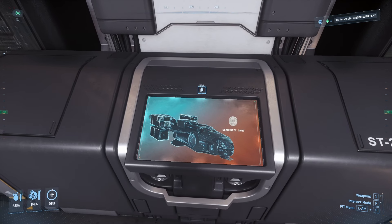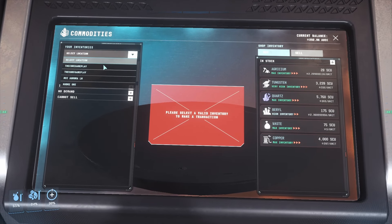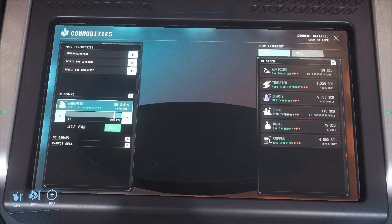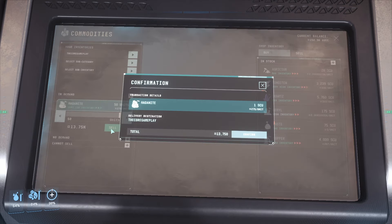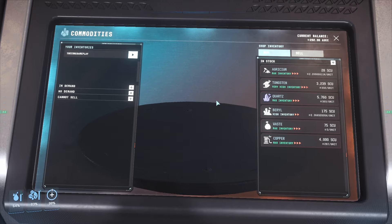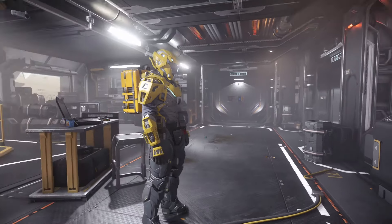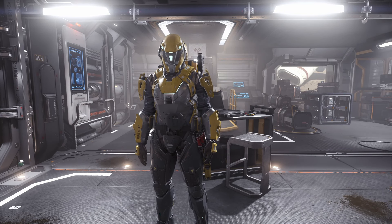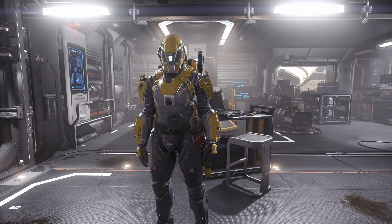Here's the terminal. We have 50 units in our backpack. We made about 13,750 credits for roughly 10 minutes of mining - not too bad, about on par with a starter mission. Nothing too crazy, and we do need to factor in the cost of the mining tool. But that's basically how much you can earn with FPS mining. If you want to support the channel, hit the join button to become a member, or watch this other video where I show you how to mine the greatest gem in Star Citizen.